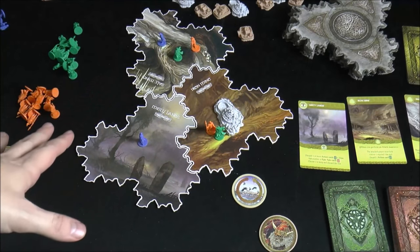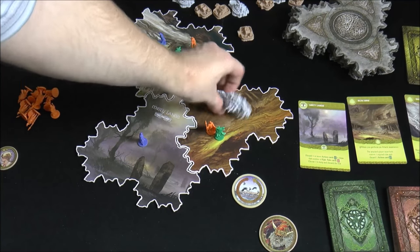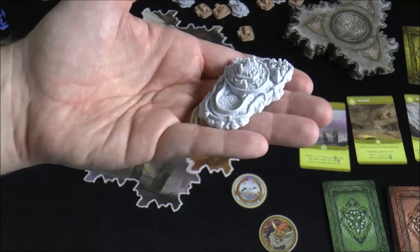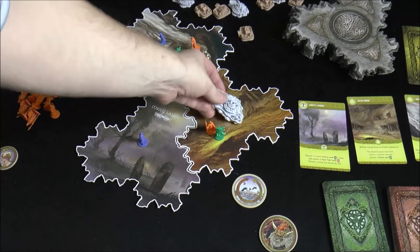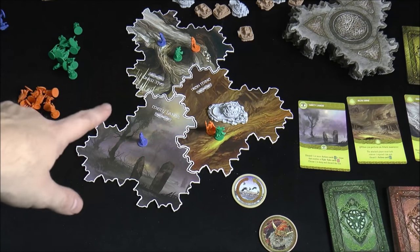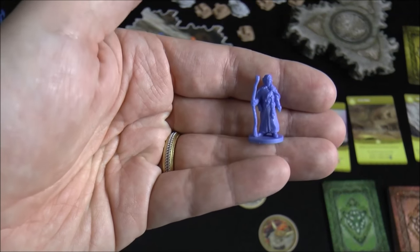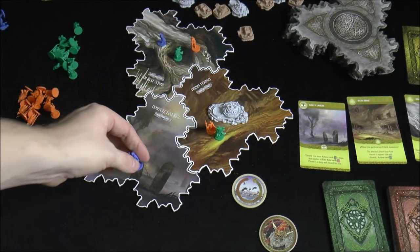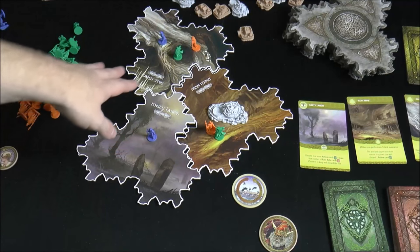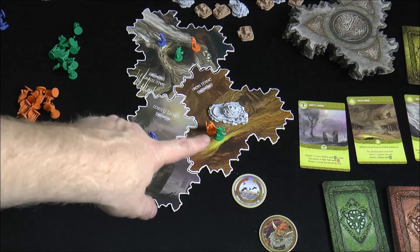Before drafting cards, there's a bit of setup. The start player chooses one place to put the capital citadel — a special piece. Then players take turns putting out one of their clans — each figure is known as a clan, symbolizing a group — until each player has two out. There are no real rules on how to place them.